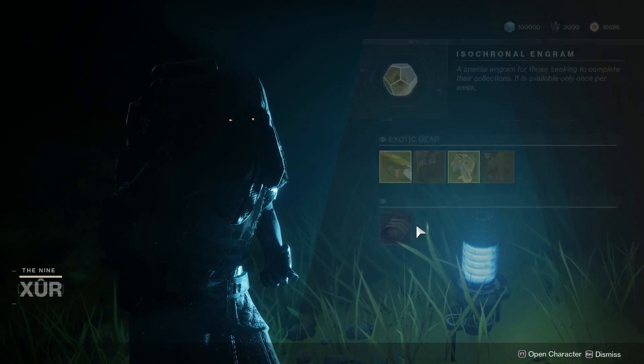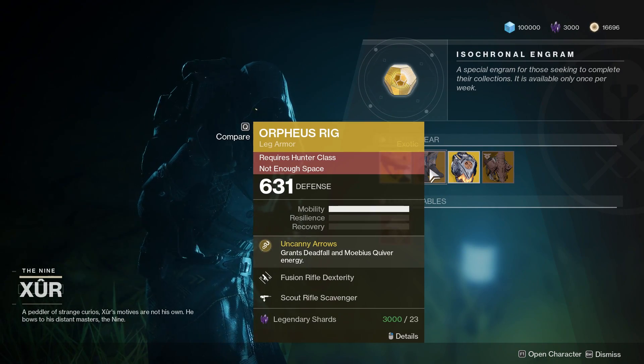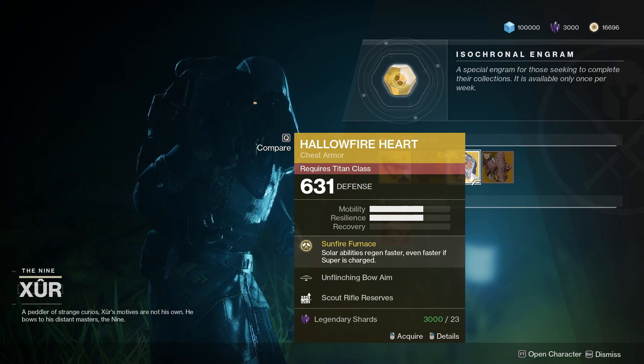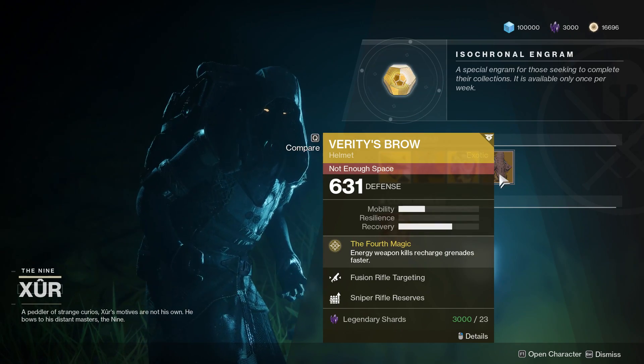Now let's go ahead and take a look at what he has for us this week, shall we? Starting off, we have the Vigilance Wing, Orpheus Rig for the Hunters, Hallowfire Heart for the Titans, and Verity's Brow for the Warlocks.